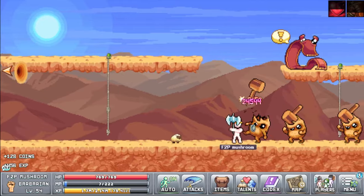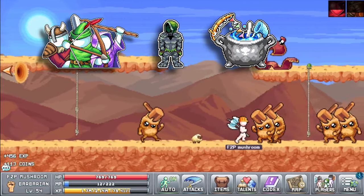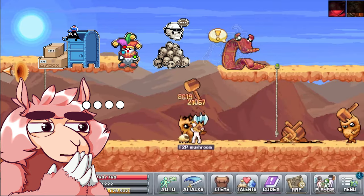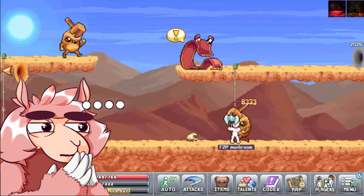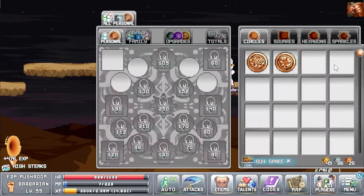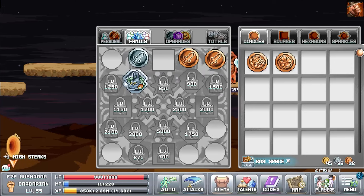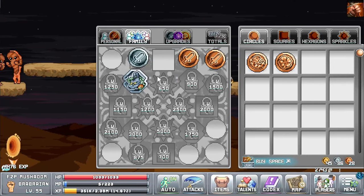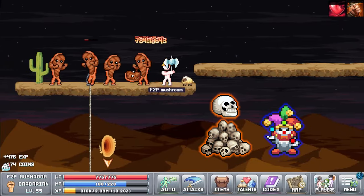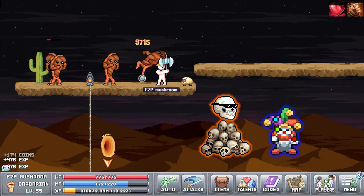Let's do a little stock take. We've gone over classes, equipment, and skills. What else do we have to do in World 2? Post Office, Arcade, Kilroy, Expeditions, and the boss. I'm not going to be going over obols in this episode because in the grand scheme of things they aren't super useful just yet — but any that you do get, just throw them in the family tab for now.